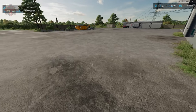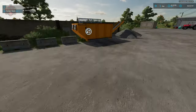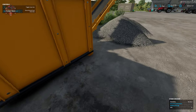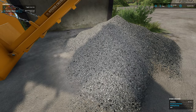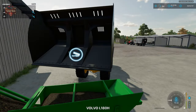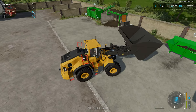The last thing I want to show you here is our stone crusher. The stone crusher is going to take stones — either stones that you collect off the field or stones from our composting plant — and produce grit or crushed stone, and we're going to be able to sell that crushed stone over at a construction supplier.